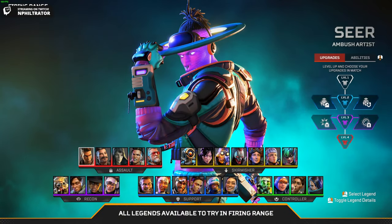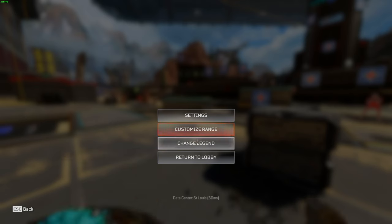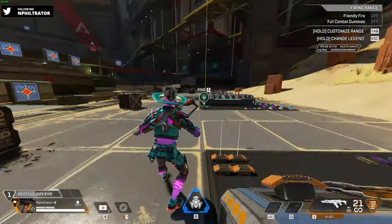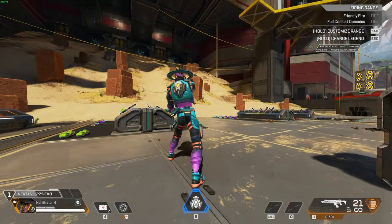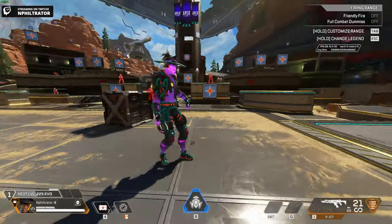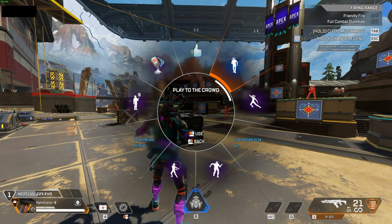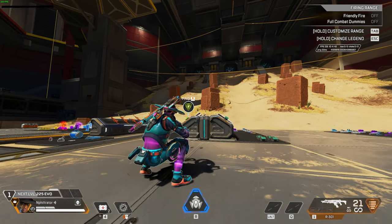All right, let's see what it looks like in third person. Wait — dude, I think it's going to be a special intro. I think it's going to be a special intro. We're going to check that out as well. I'm excited about this skin, 100%. I like the eyes on it too. It's definitely a Seer skin — Mystical Seer. He's got the headphones on, I like it. Yeah, this is definitely one of his best ones.